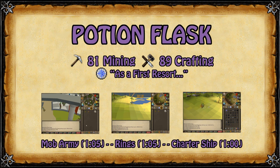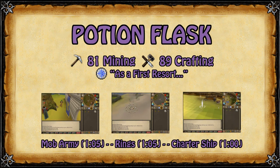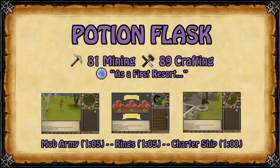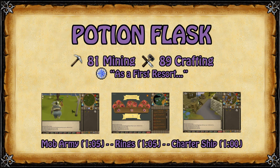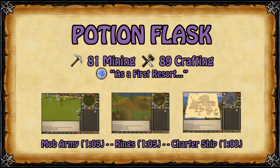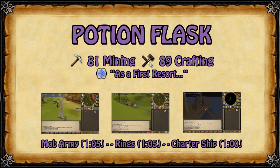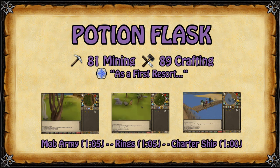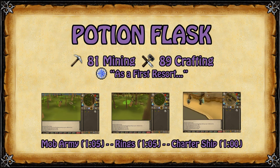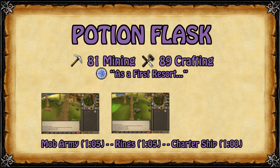The following are required for potion flasks: the quest As a First Resort, 81 mining, and 89 crafting. On screen I have 3 smaller videos showing test runs of the 3 different main routes people take to get to Ooglog. The only real difference between the 3 paths is that charter ships is about 5 seconds faster, but besides that they are all pretty much the same time, so just take whichever route you prefer.